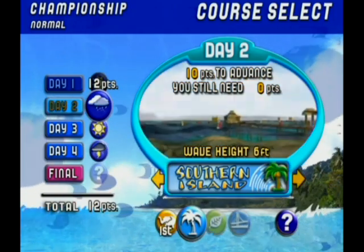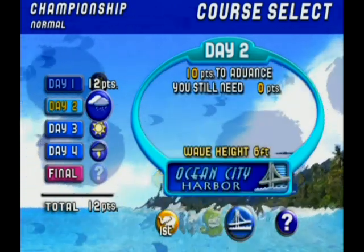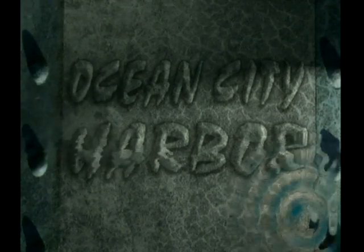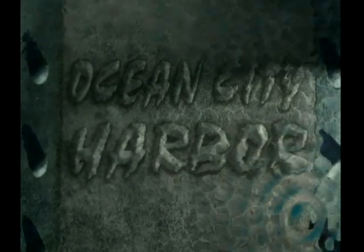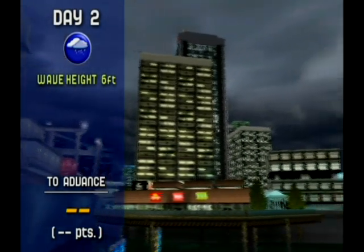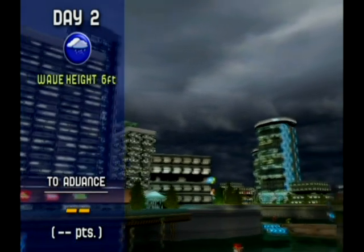Alright, light rain. Ocean City Harbor turns into storms under light rain — it starts off as just light rain but it gets stormier as we go, and I always like to choose courses according to that mechanic. Rain turns into storms on Aspen Lake and Ocean City Harbor.